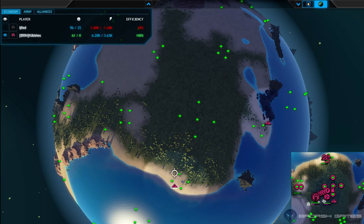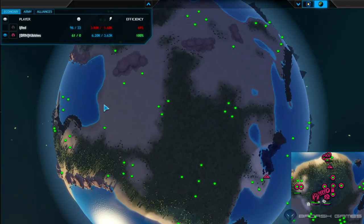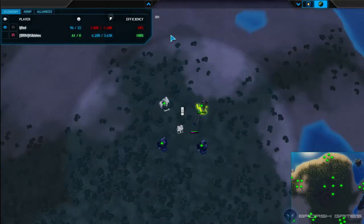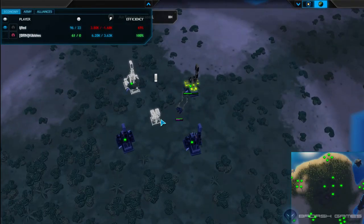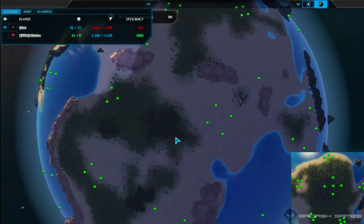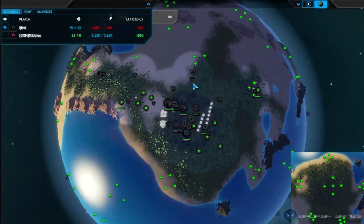Kibbles hasn't seen Life It's base at all, even though he's got scouts right next to it. If Life It goes with something interesting after building mechs, he's going to be building anti-air — that's definitely going to help on a map like this, especially if your opponent goes all air. We also have Life It expanding to the back of the map.